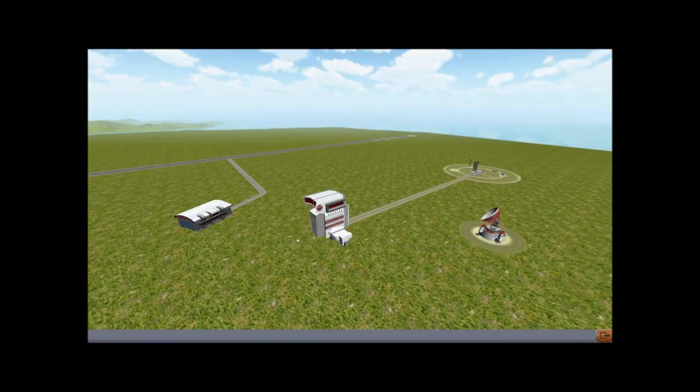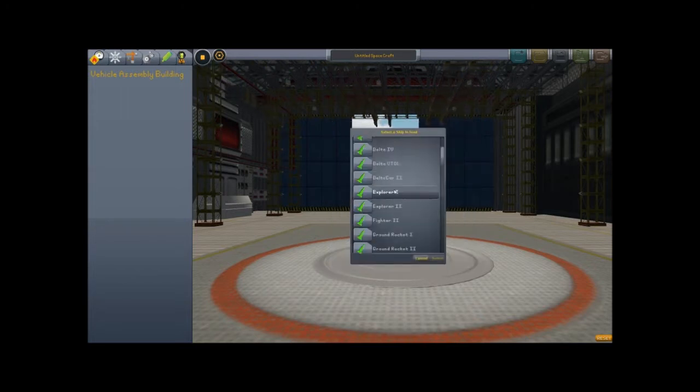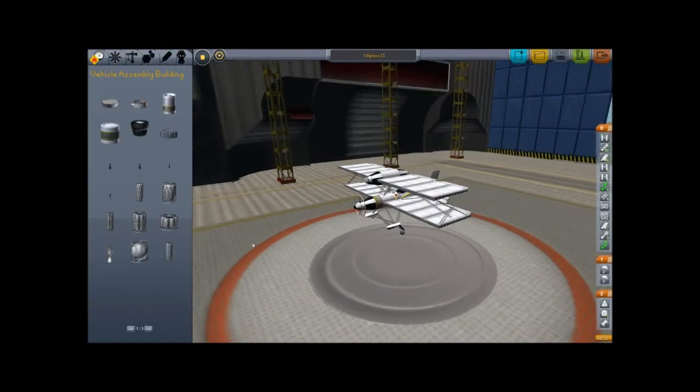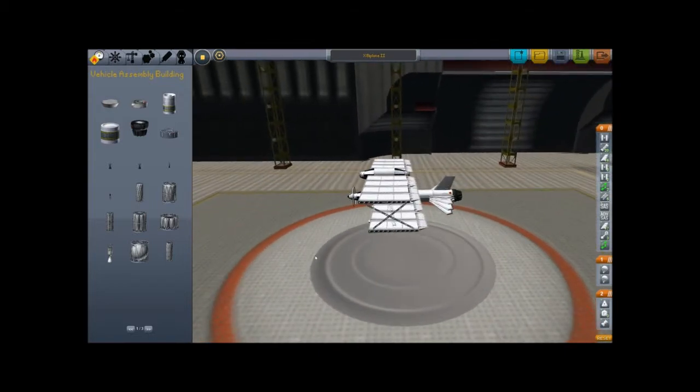I'm recording with FRAPS, so it might be a bit laggy. Okay, I'll go into the space plane hangar. And as you can see, I have built quite a few planes in the past. And the one I'm gonna show you is my Biplane 2, which flies really well, looks really cool, retro, like Red Bull Air Race or something. I think it has that kind of cool Red Baron look.